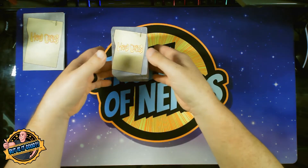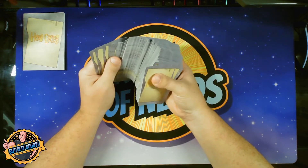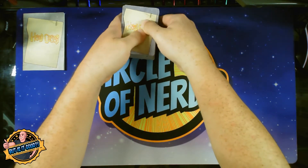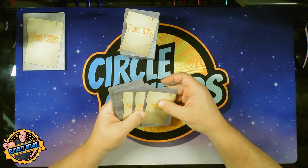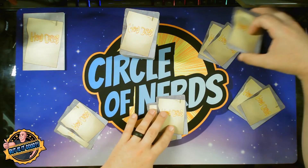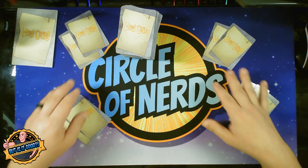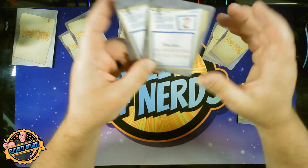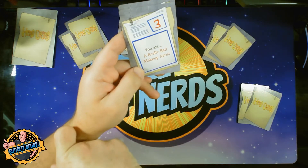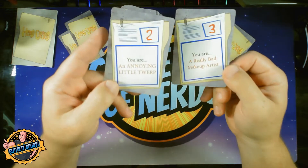What you're going to do is shuffle these clue cards and give two to each player, except for the player acting as the doctor, and each round someone else will play the doctor. The players are then going to look at the cards and choose one of them to act out and the other one to discard. For example, this one says 'you are an annoying little twerp,' and this one says 'you are a really bad makeup artist.' So I would have to pick one — that is my diagnosis, that's what I'm trying to get the doctor to figure out.